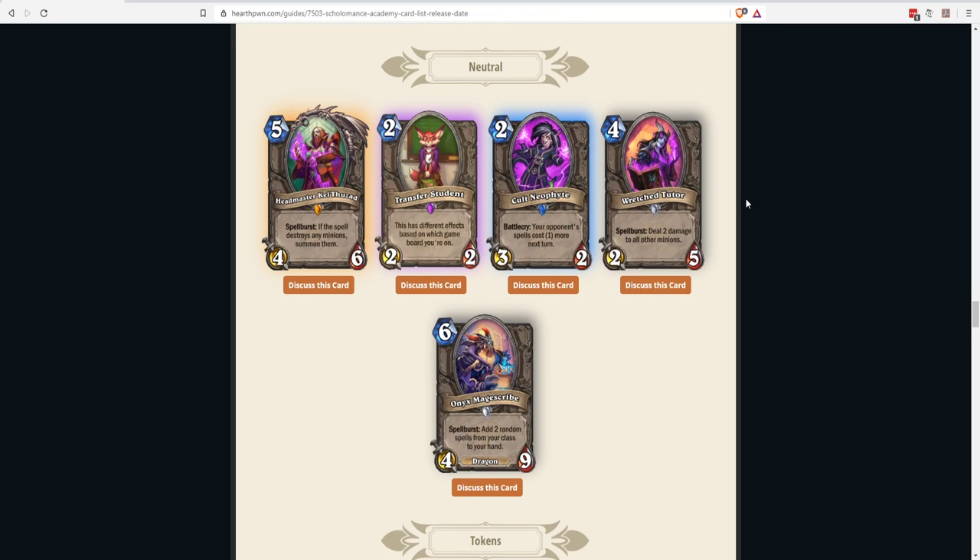Transfer Student: a two-mana 2/2 with different effects based on which board you're playing on — already released before the set. It's inconsistent with around 21 possible effects currently; some are strong like dealing two damage for two mana, but you can't reliably get what you need. It's too random for aggressive or control decks. Could go in Battlecry Shaman or Zoo, but there are better options. Really just a fun card, not meant to be seriously competitive.